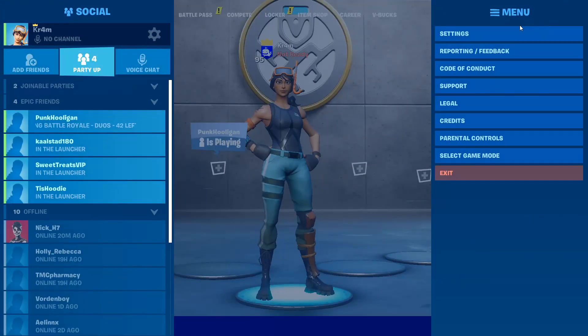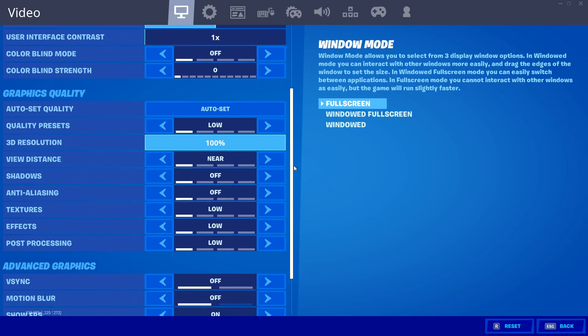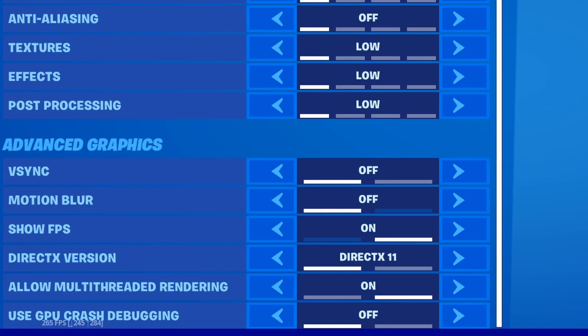Turning multithreaded rendering on in Fortnite is quick, simple, and easy. All you need to do is go to your video settings and scroll down until you see the advanced graphics section and turn it on.